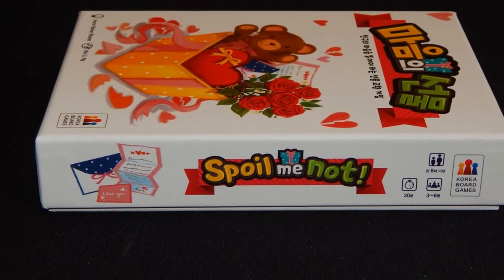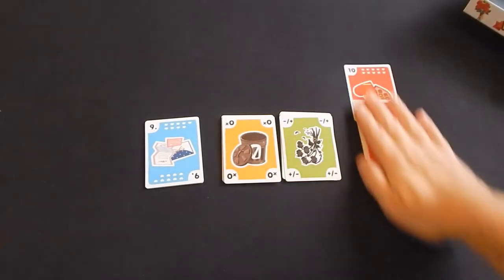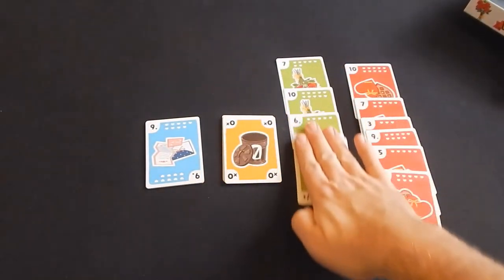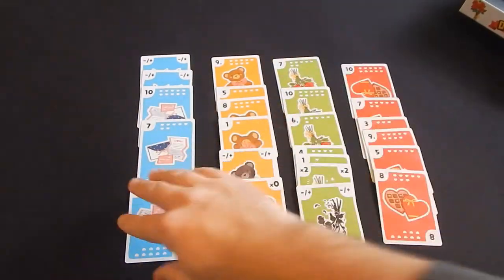At least that's kind of the theme of the game we're looking at today. Spoil Me Not is the Korean and English language re-release of Nicked Daiban. The goal of this game is to earn the most points. It's comprised of a deck of cards and four different suits. The cards in each suit range from 1 to 10.